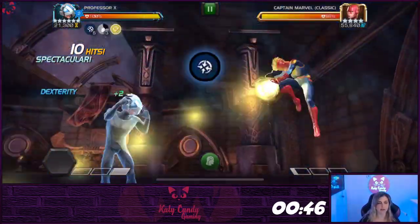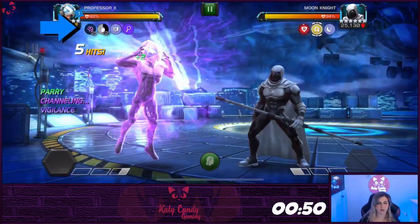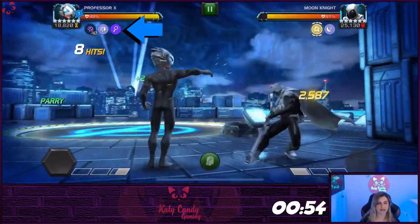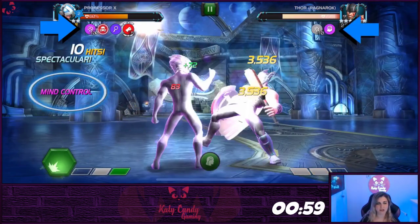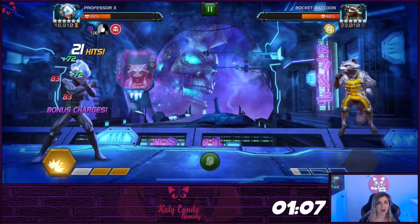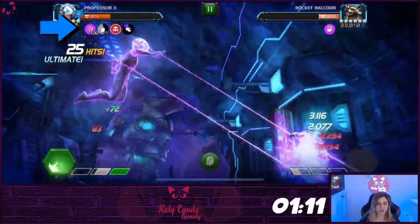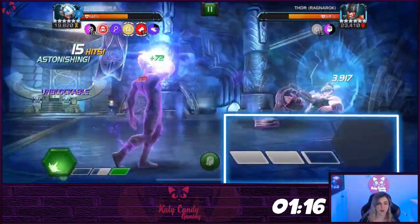Professor X is unique with his channeling abilities, which are gained by using specials and charging heavies. At 25 charges, he will gain a vigilance buff that bypasses evade and miss against any champs but tech. At 50 charges, he has the ability to inflict a mind control debuff that lasts one second per 20 charges by ending a combo with a light attack. If he is power drained, he will lose 50 charges. When at 100 charges, mind control will be active for five seconds after any special attack. While the opponent is under this debuff, they will not have the ability to gain power or use specials.